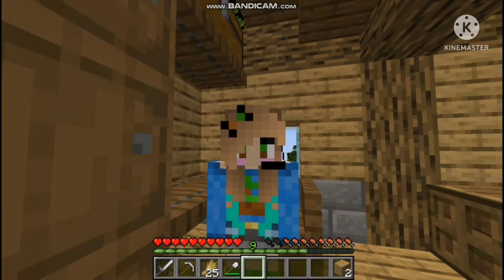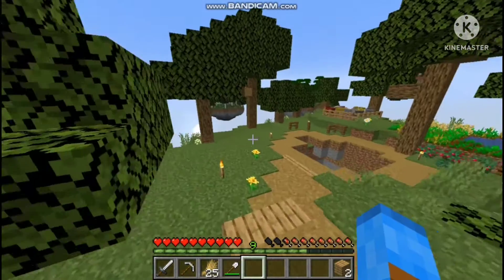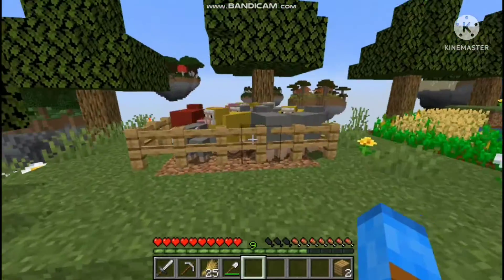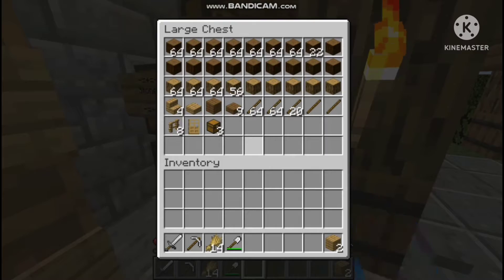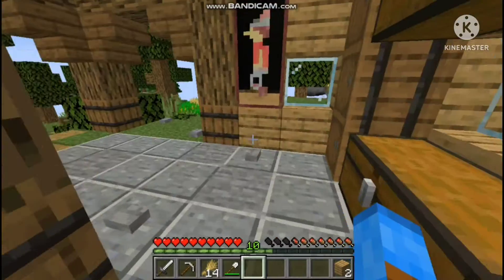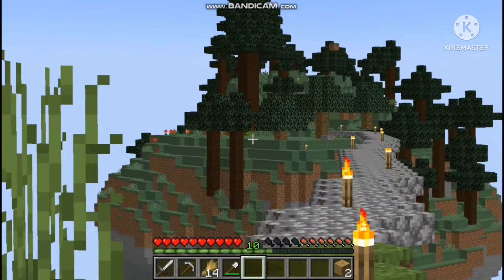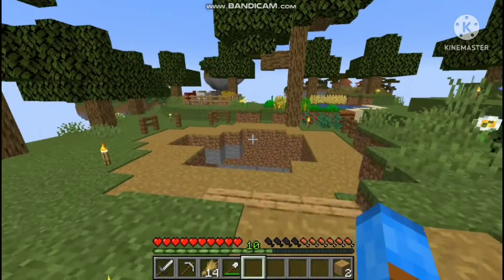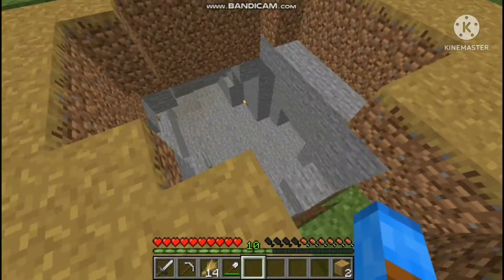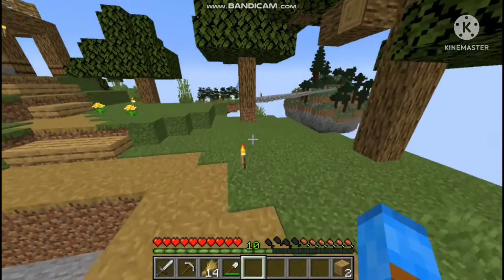We're also going to carry on breeding up the sheep. As you can see, off camera I've just been breeding them up and I dyed some of them so we can get different colors. Between episodes I collected a lot of spruce and other wood from that island — there are some big trees and saplings there. We're going to need a lot of wood for this bridge, and I've already got a design for it.